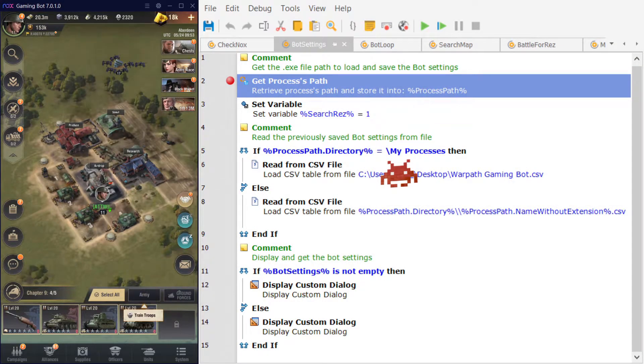Hey everyone, I'm back with version 5 of my Warpath gaming bot. In this version I've done a few bug fixes, as well as added some alliance tasks and actions to the bot. One bug fix is that the home base button has moved from the top button to the second button, and obviously when you pressed home in a lot of the bots it didn't work, so I've already fixed that and saved it to Dropbox in version 5.